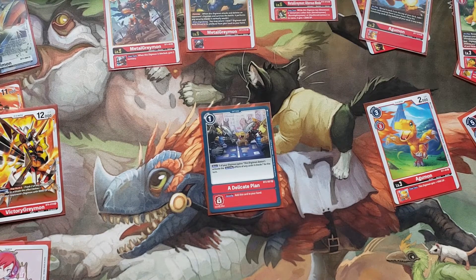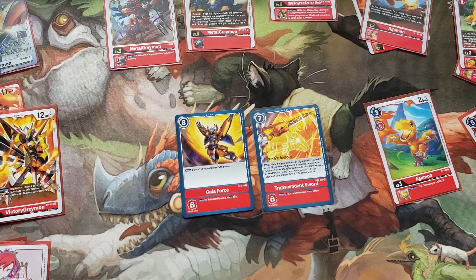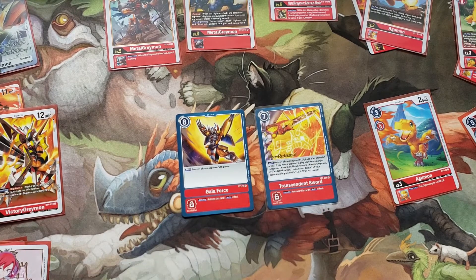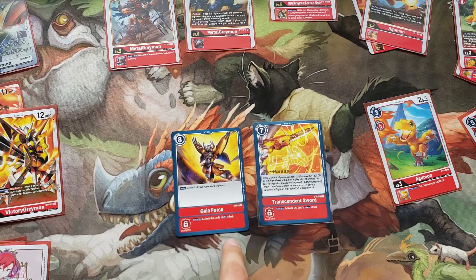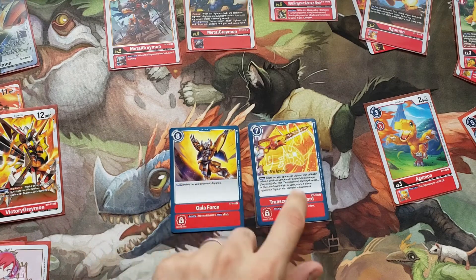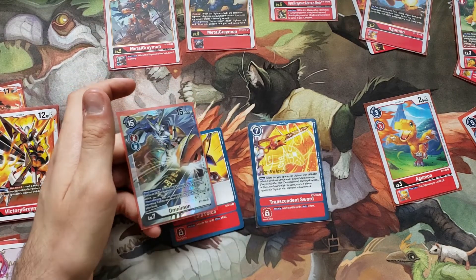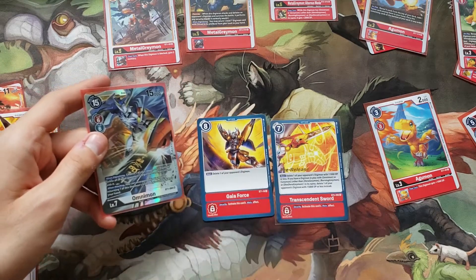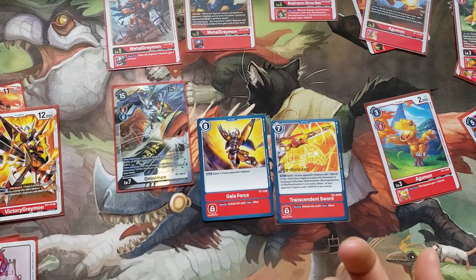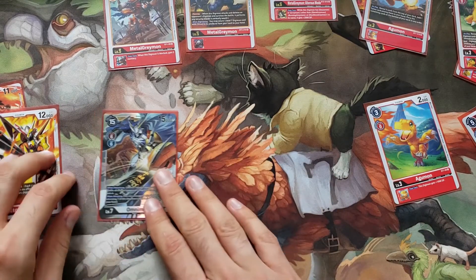What about the Gaia Forces and Transcendent Swords? They're nice, but every time you play them is your opponent's turn — they'll put you at 2 or 3 memory on your turn. You play a Digimon, kill their OmniMon or Mega, and then they can build back up because you just put them at 5 memory. If they have a Nokia or a Matt and Tai they're going to get plus memory and just build back up. I'm not sure these are super great. Sometimes if they're in security they can be good, but I think I'd rather just have the OmniMon in security — it's going to kill something 99% of the time when they swing at it.